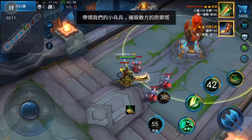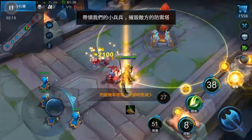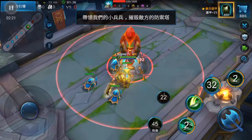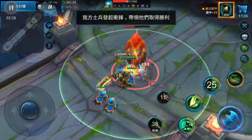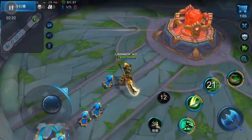Lead your troops to destroy enemy towers. March! Your team has destroyed a fort. Our team's troops have already rushed them — try to keep up. Your team has destroyed a fort.